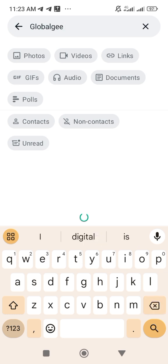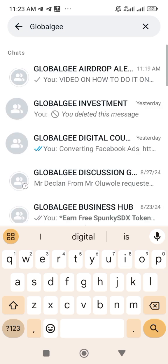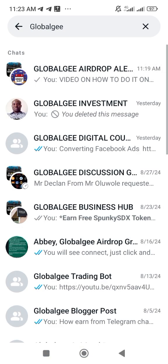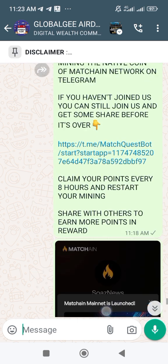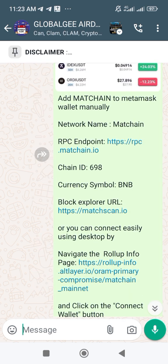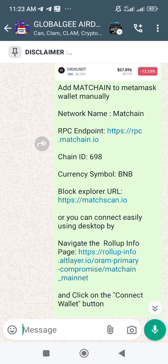The network is a bit slow. The information is right here — these are the details from Match Quest mining. The information is already in my group and I'm going to post it in the description box. You need this information to add it to your MetaMask. Once you have it, go back to MetaMask.